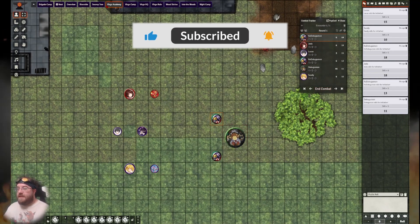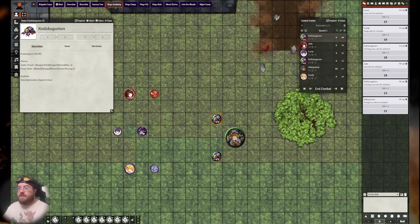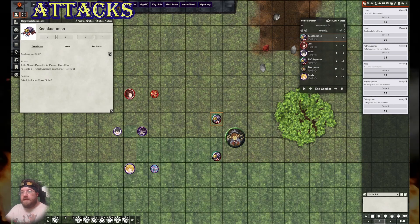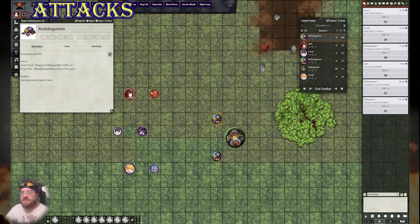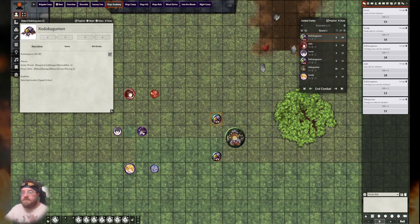Combat begins. Let's first look at one of these small Kodokugamon — it rolled highest, so it will go first. As a rookie, it has two attacks, and bear in mind you can only use each attack once per round. It could use one of each, but also all Digimon have access to a basic attack with the melee or ranged and damage tags and nothing else, so these are always available.